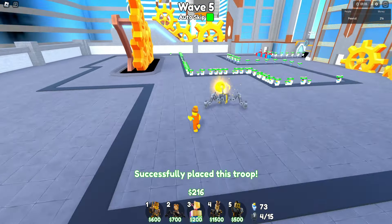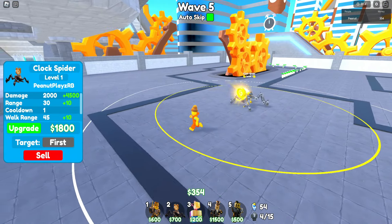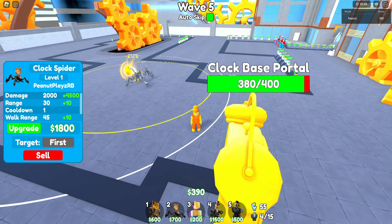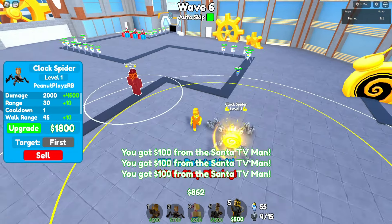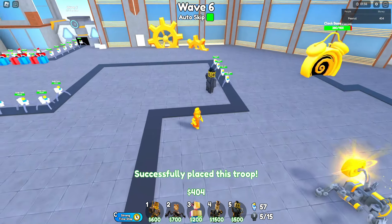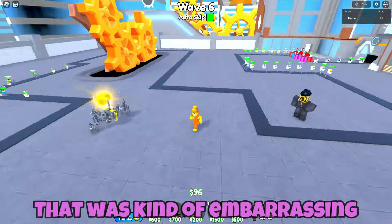Alright guys, we're back at wave 5 here and instead of placing our large clockman, who is extremely slow, we went right ahead and put the clock spider in first. That way we only took 20 damage to the clock base portal and now we can start building more units. So let's try and test these out. We've got the large clockman going back in. We didn't bench him for good — it was just temporary, just to make sure we didn't die again at wave 5. That was kind of embarrassing.